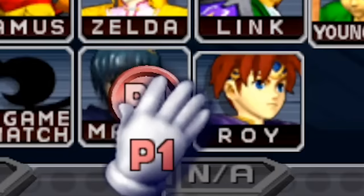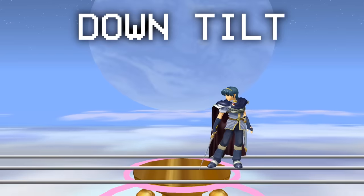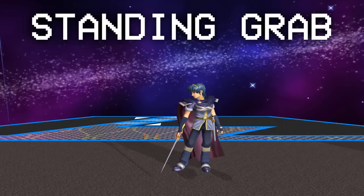Choose either Marth or Roy and perform one of the following moves: jab, forward tilt, up tilt, down tilt, dash attack, or standing grab.